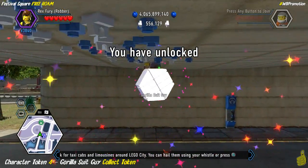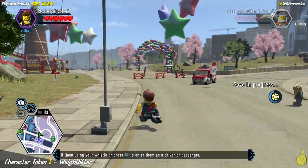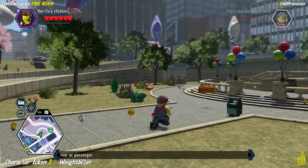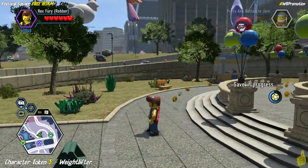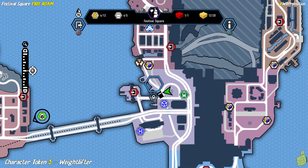Watch out — you might get plowed by a bus driving by. I'm not sure if that can actually happen, but the clearance looked tight. Next up, we're going to make sure we collect that super brick right in front of this little courtyard area. It's right at the little roundabout on your map.